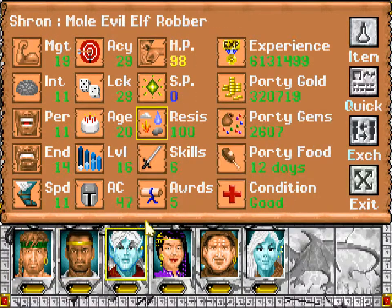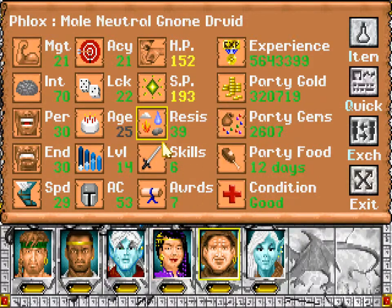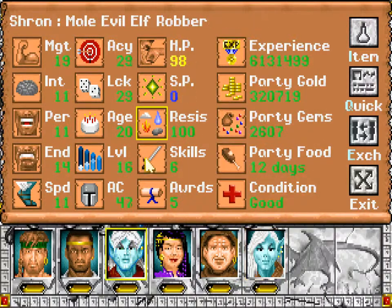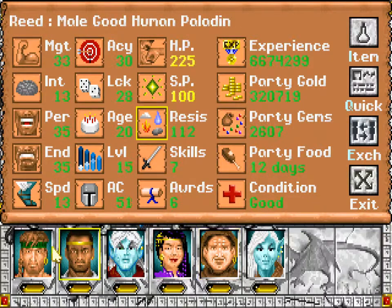Checking magic resistance values: 7, 7, 5, 7, 20, 25. Okay, so basically Shran needs it and then whoever has the least resistance overall.